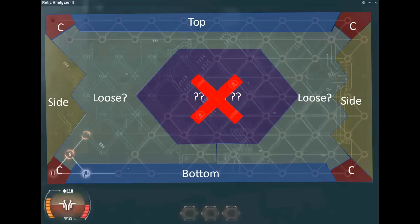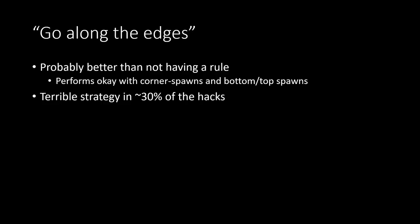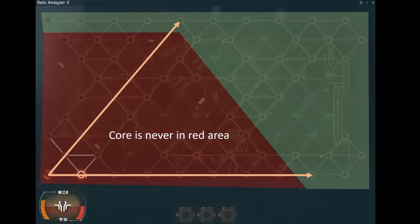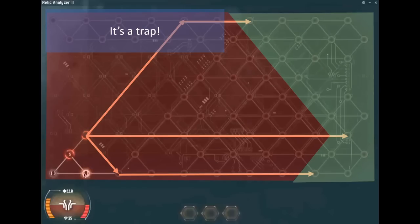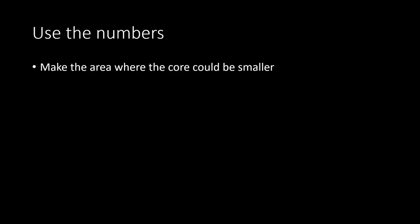I really want to hammer home that going along the edges is not necessarily a good idea. In 30% of hacks it really doesn't perform well. It's probably why the rule came into place — it sort of works in some cases — but it's a terrible idea if you have a side spawn or an off-center spawn. The top area would no longer be green and the whole thing becomes a trap. The core is never going to be there, and nor should you go there.